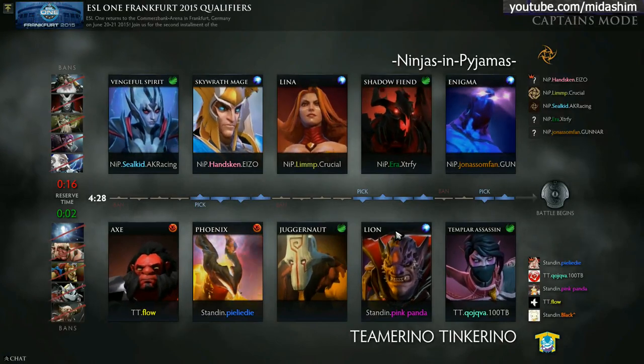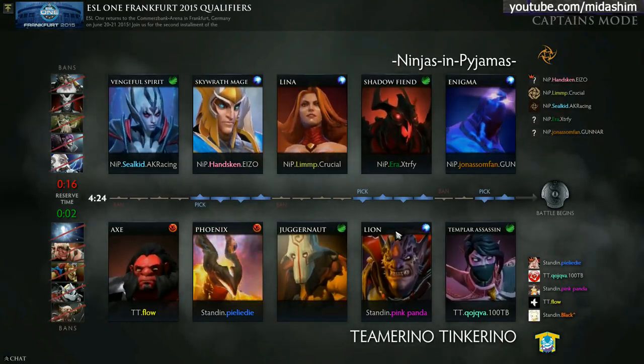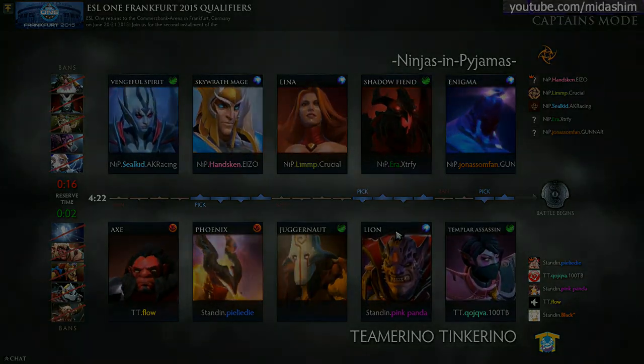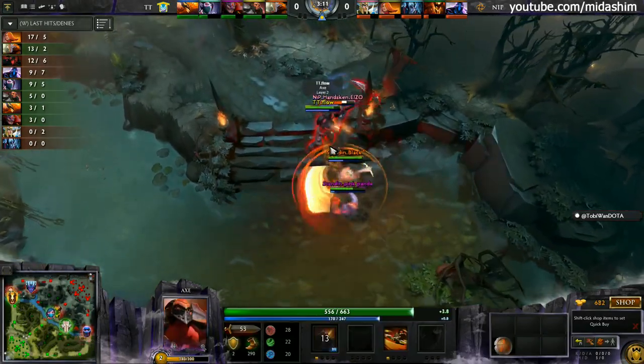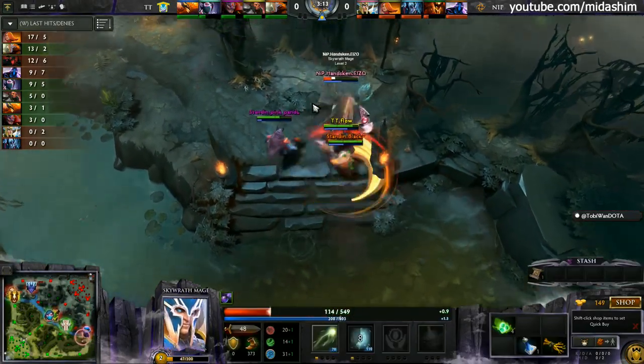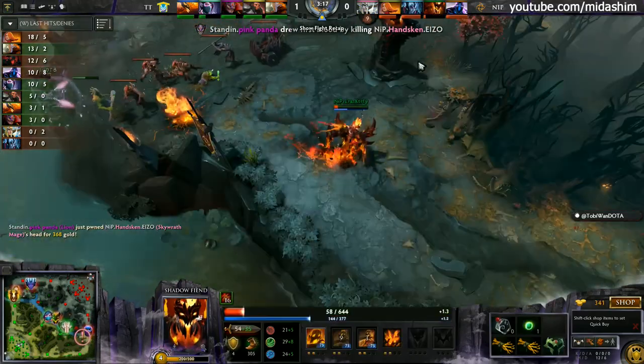You've taken out two cores, then you're in a hell of a lot of trouble. There's the Juggernaut, the Templar Assassin — are you getting range of the Skywrath Mage? They do have the hex as well. This will be your first blood right here. Hanson's got nothing he can do apart from denying himself to the ancients, but he won't make it there in time.